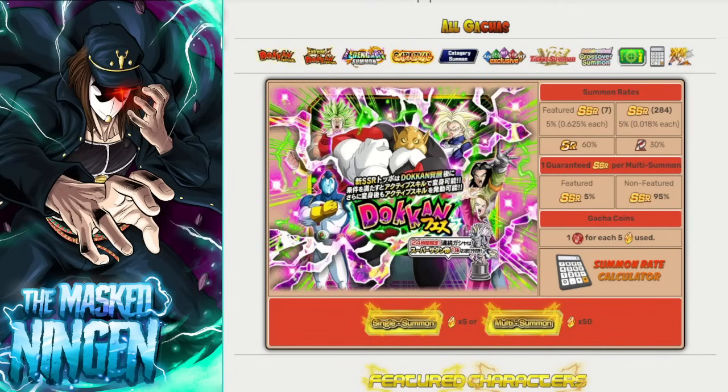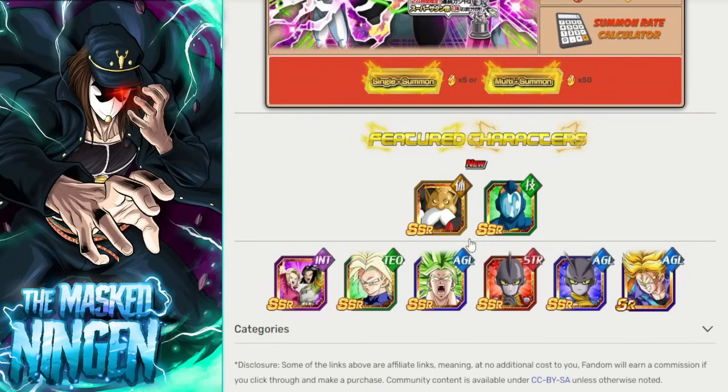We're going to take a look at the banner, how it looked on JP, talk about a few of the differences for global, and of course answer the question of the title: should you summon for Topo or should you skip? First off, we'll take a look at how the banner looked on JP. The banner had a thing where it came out around the time for getting the Super Saiyan Hercules statues — we got that for Frieza instead. There's a possibility this comes back again, but I wouldn't necessarily think so.